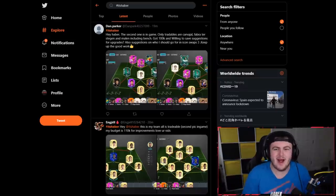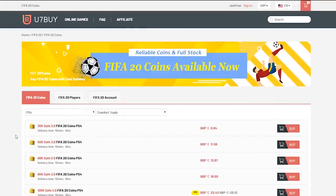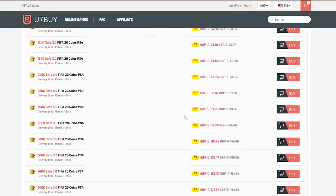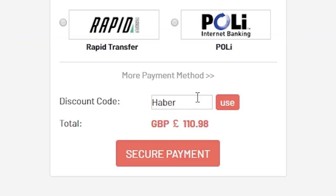Happy Sunday everyone, and welcome back to a brand new I Rate Your Teams video. For cheap, fast, and reliable FIFA 20 Ultimate Team coins, check out u7buy.com and use the code HABER to get yourself 5% off all of your orders.